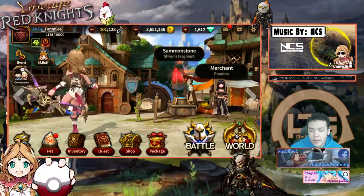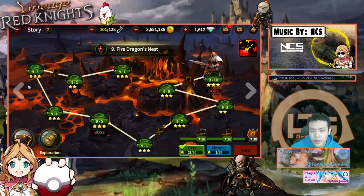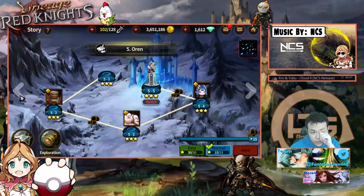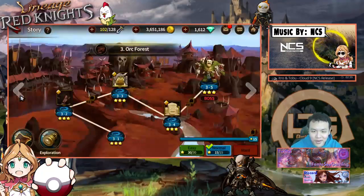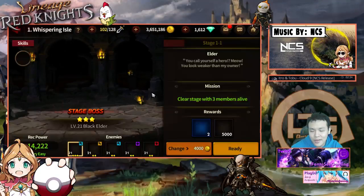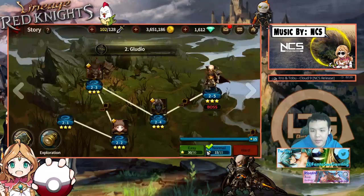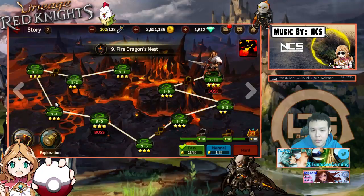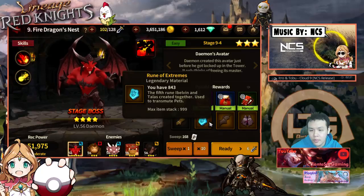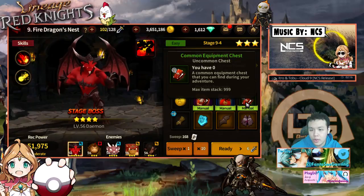We're gonna take a look at the automatic battle as well as the hard mode stages. I'm still stuck on stage 9-91, I still can't beat 9-92. I'm actually more curious about the automatic battle thing — let me pick a random stage. If I do manual battle I have a chance to get equipment.